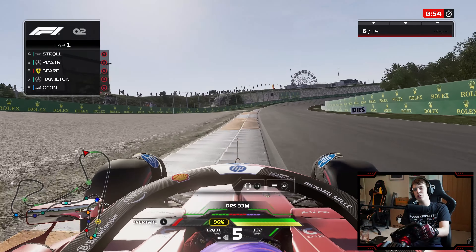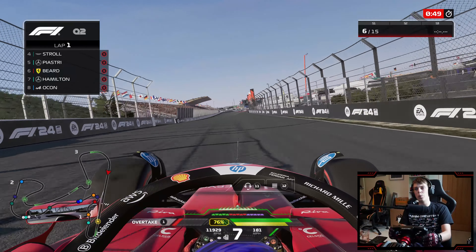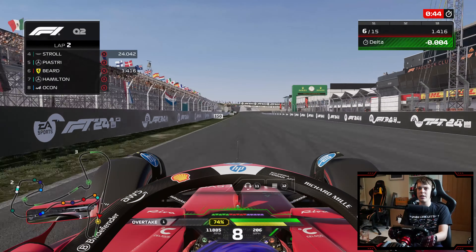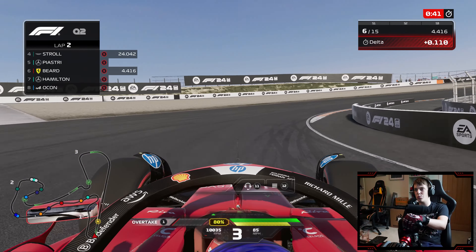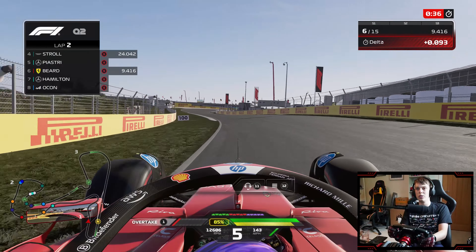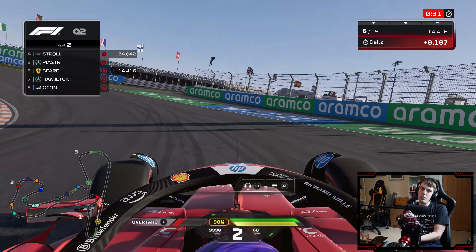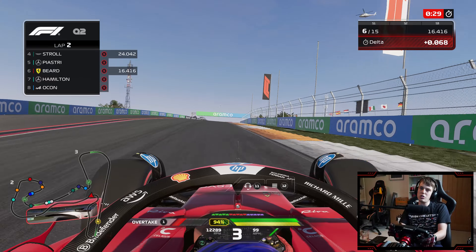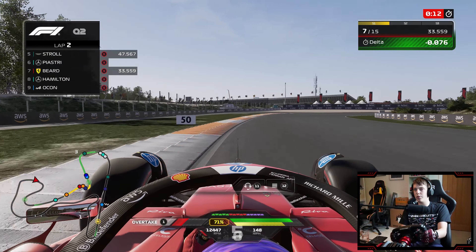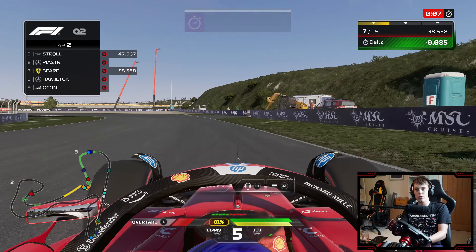Less than a minute left on the clock. Luckily this weekend it is meant to be dry running right the way throughout, so hopefully that should make things a little more predictable. I just want to get one more lap on the board in case the AI steadily improve their times. What I don't want to do is hit the inside wall through that first corner. We've got yellow flags out — one of the McLarens has been hit, and Verstappen goes to the top of the board.